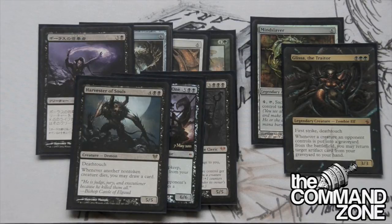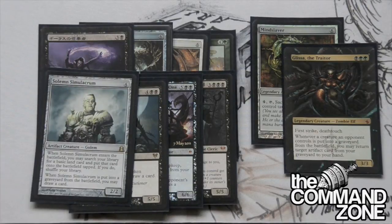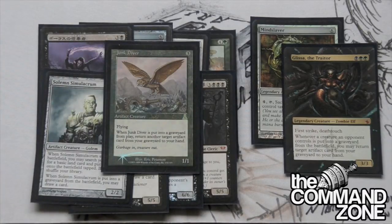Griselbrand's banned, so Harvester of Souls is the man - you've got to play him. We got Solemn Simulacrum, a staple artifact creature, so we don't have to talk about that one. And last, Junk Diver - Junk Diver brings back more artifacts from our graveyard, gets put under a Skullclamp, all kinds of good stuff.